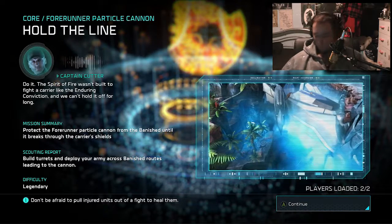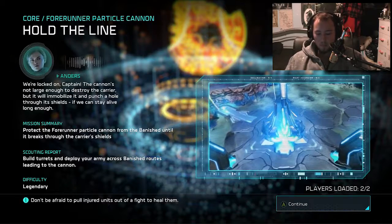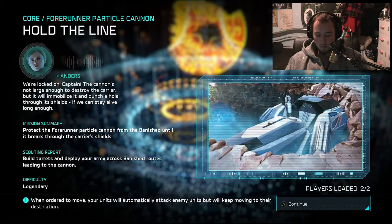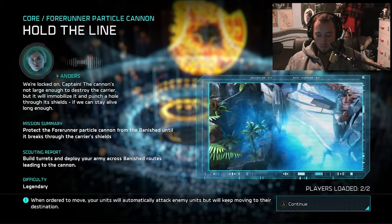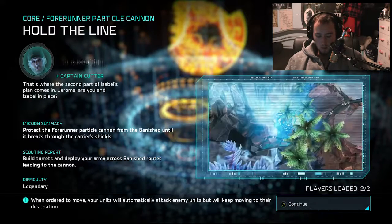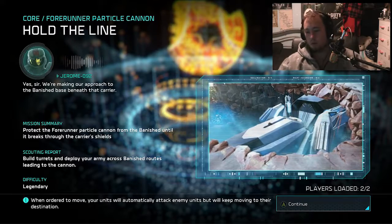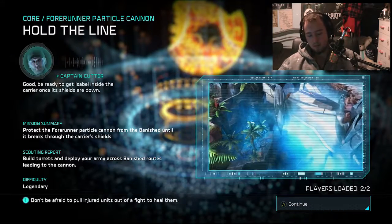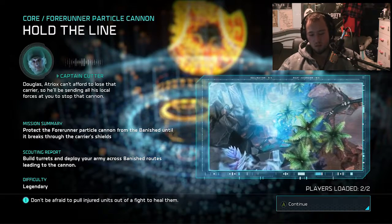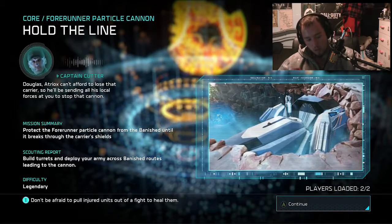We're locked on, captain. The cannon's not large enough to destroy the carrier, but it will immobilize it and punch a hole through its shields. If we can stay alive long enough, that's where the second part of Isabelle's plan comes in. Jerome, are you and Isabelle in place? Yes sir, we're making our approach to the Banished base. Good - be ready to get Isabelle inside the carrier once its shields are down. Douglas, Atriox can't afford to lose that carrier, so he'll be sending all his local forces at you to stop that cannon.